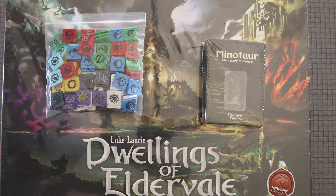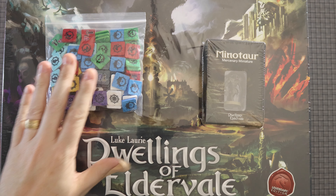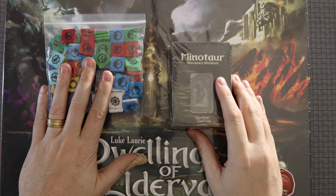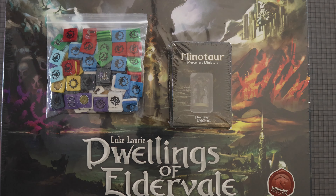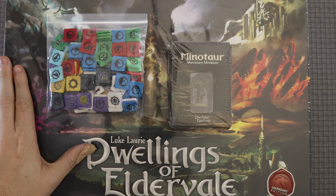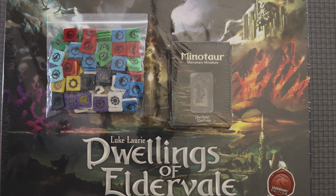Welcome folks to the Hungry Gamers, back with another unboxing. Today we are unboxing Dwellings of Eldervale, which is another really big box. Along with that, I have some of the deluxe tokens and the Kickstarter expansion Minotaur Mercenary Monster — which is really fun to say. A big thank you to Peter Vaughn, who is formerly of Breaking Games and played a big part in getting this game to market, who actually sent me this copy, though he's now with Cardboard Alchemy.